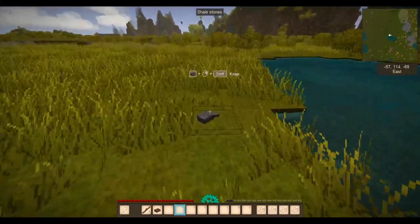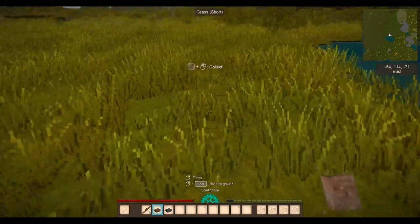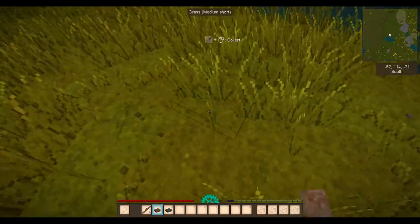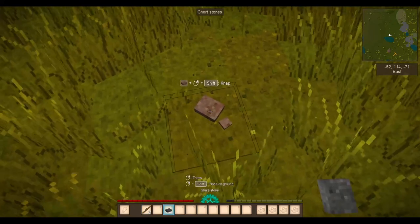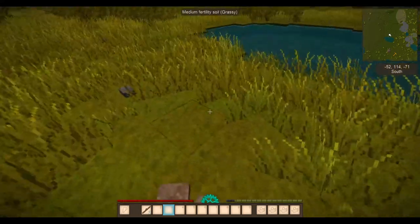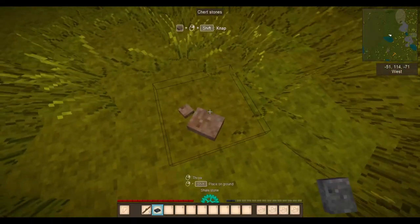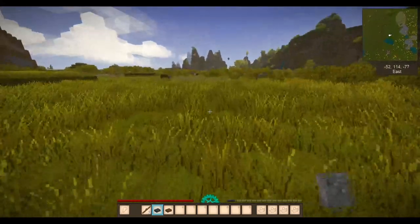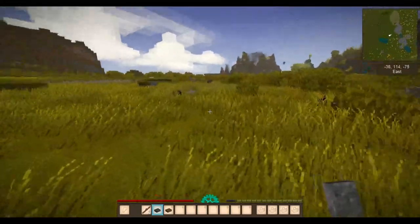Is that still shale? I have a horrible feeling. Let's just see if we can knap this. Let's get an empty space. Let's press shift, right click. Can I knap this? I just threw my stone away — come here. No, not working. I was heading over here. We've got a clay area. These shale stones aren't doing me much good — I'm in the wrong type of area.